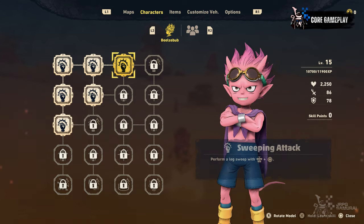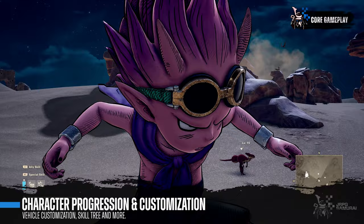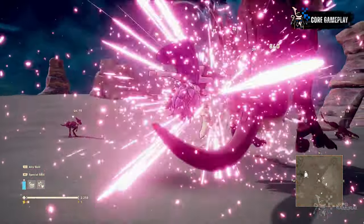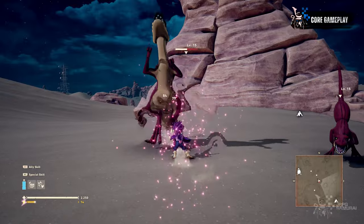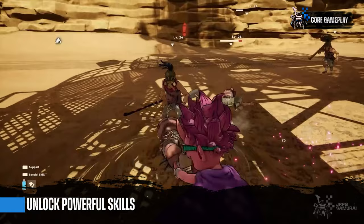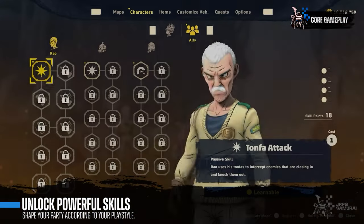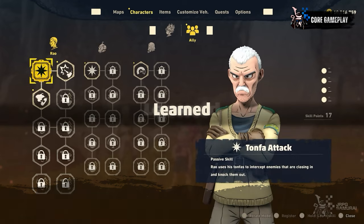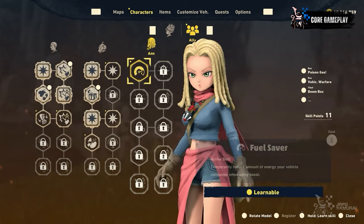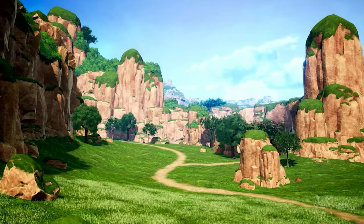The next thing I want to talk about is character customization and progression. Just like in any JRPG, Beelzebub can gain experience after killing enemies in the field. As he levels up, he gains skill points to unlock more abilities in his skill tree that he can use in combat. Your companions Rao, Thief, and Anne will have their own skill trees as well, so they can provide Beelzebub with better support buffs or traditional attacks later on.